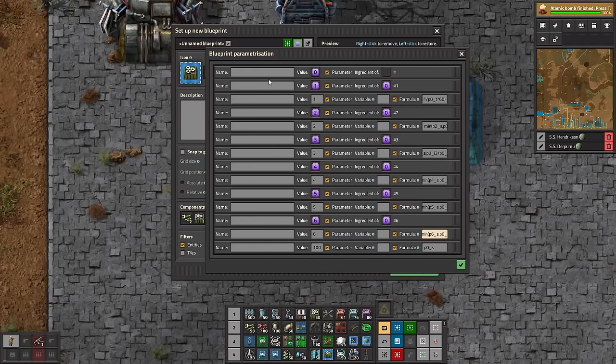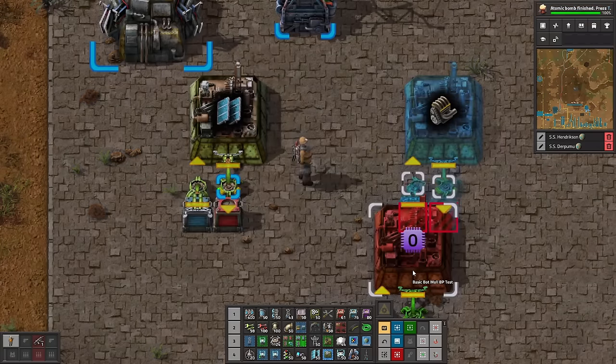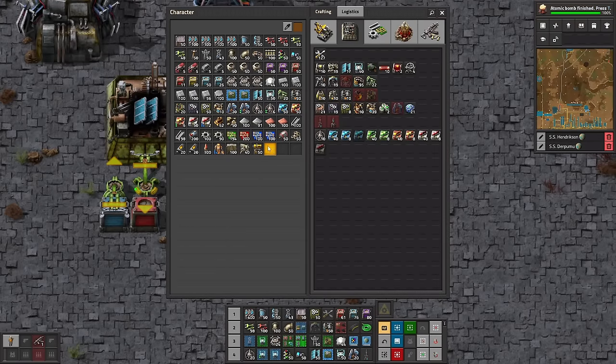That's it. We can put a name on parameter zero — which is the only thing we actually end up selecting — something like 'craft this thing.' You can name that whatever you want. So we name this 'basic bot mall BP test,' create the blueprint, and put it in our inventory.